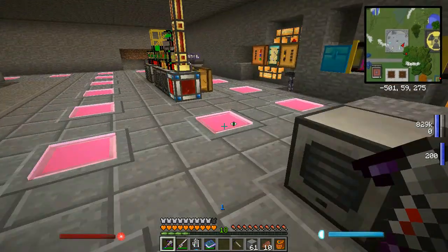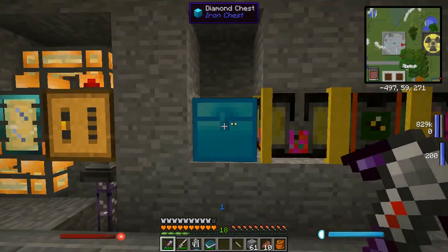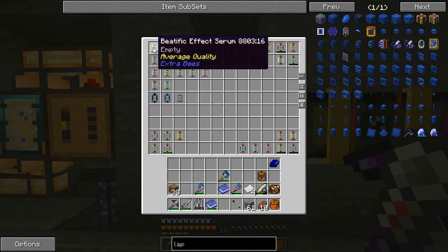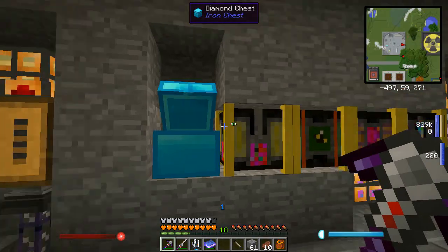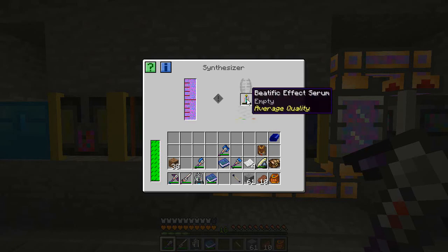But that's the idea of it anyway. So once you put that in there a couple of times and get the serum you need, you'll end up with one that's empty with average quality. From there you need the synthesizer. What the synthesizer does is it fills up the serum with charges - you can hold a maximum of 16 charges, but the more charges you put in there the worse the quality gets.